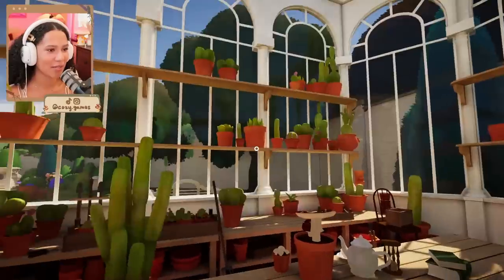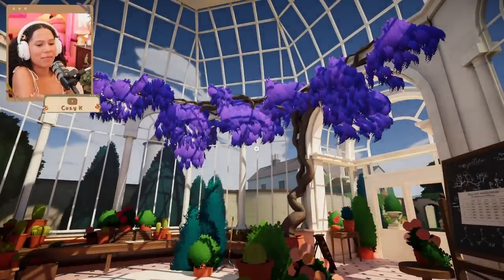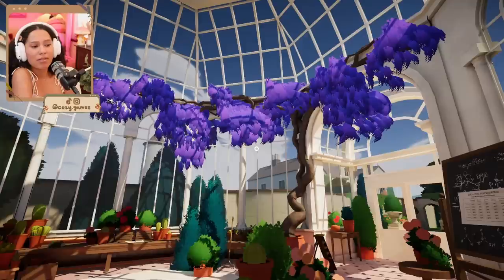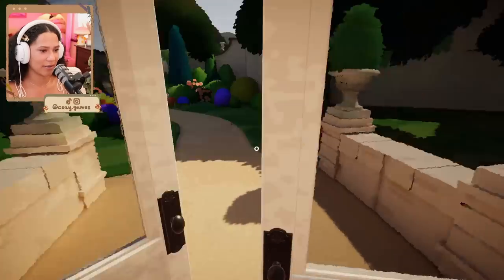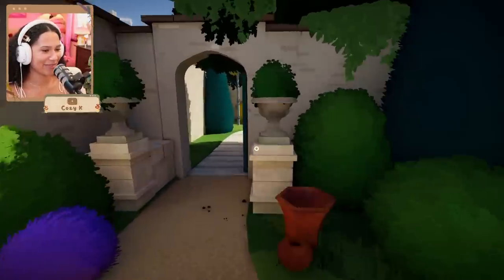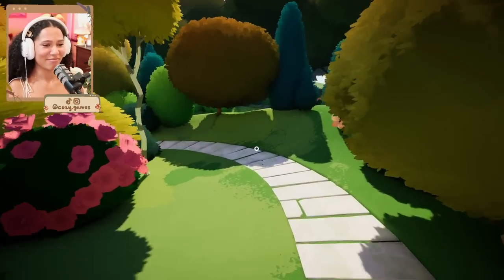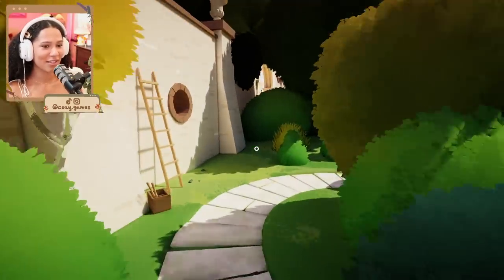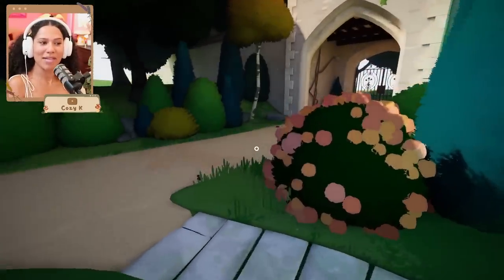They've outdone themselves — I just want to sit here. Is that wisteria? Beautiful. I'll just stay here, I'm good. I'll nibble on some flowers and shrubs, I'll live off sunlight, photosynthesize like the plants I grow. I want this in my house — if I had a house, I would want this greenhouse in it. Look at the bird bath, so pretty! The trees, the colors of the trees, the hydrangeas, the roses. Look, I get to walk on this pretty path — a little peek into the manor. Do you see what I mean when I say you can get lost in this place?